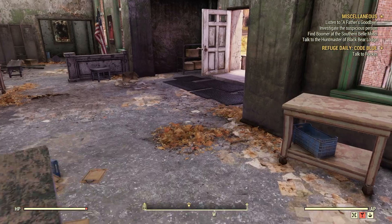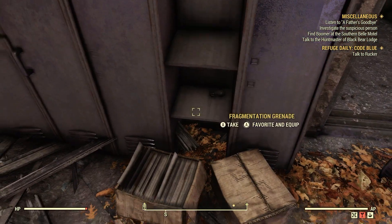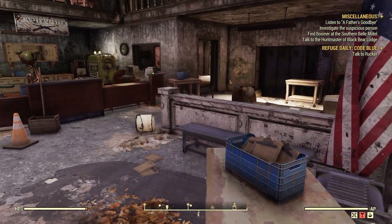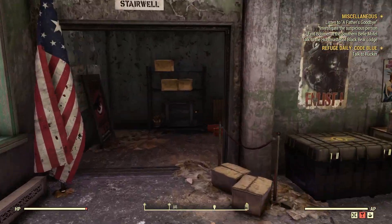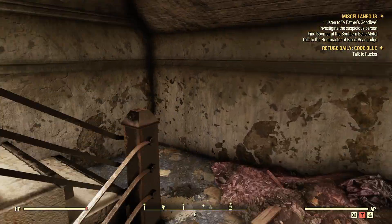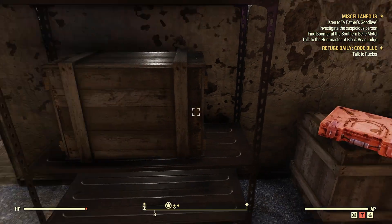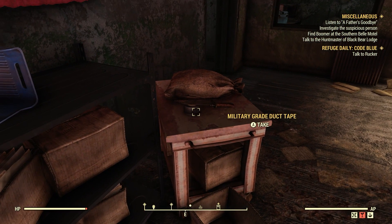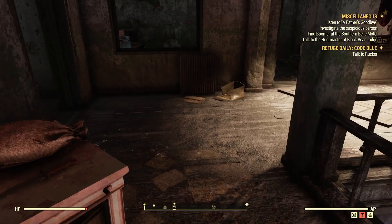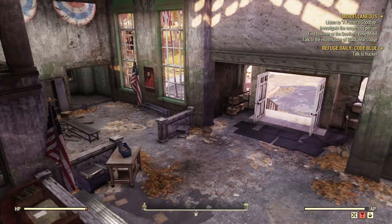We'll pick that one up there, and we'll pick one up there. I think that's it for down here. Let's go up the stairs. Sometimes there's other stuff here - we'll just take a quick look around. We also got this military grade duct tape, we'll grab that. I think that's it for here.